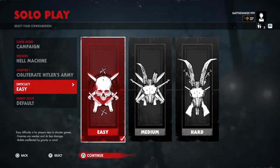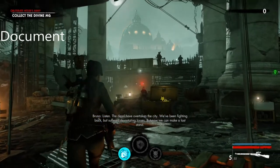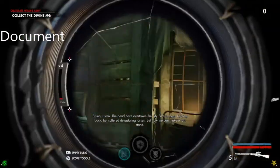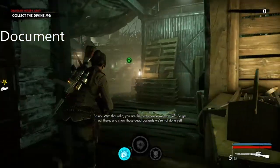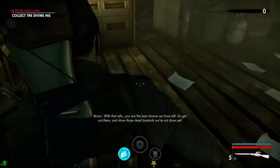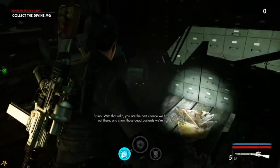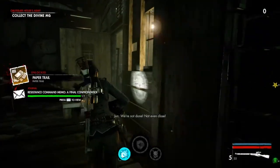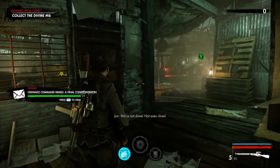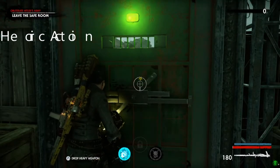This is the first collectible — it's going to be the document and it's just through this door. Come from the workbench and it's in here. There it is.